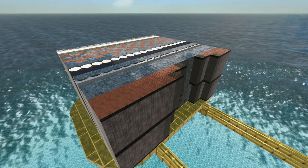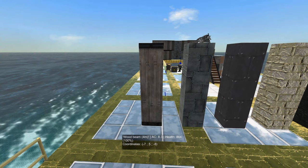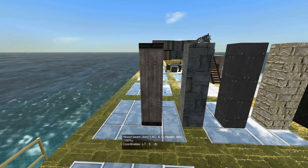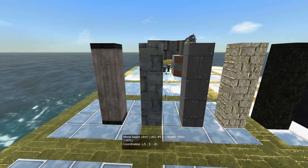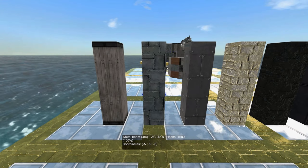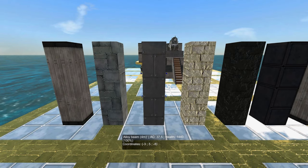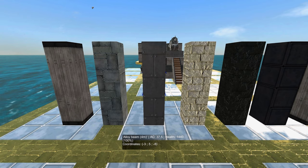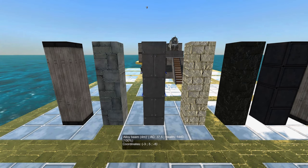Let's do a little rundown of these block types and what their uses are. Wood: the most amount of health points for the materials you spend, and thus the best damage absorber, especially for kinetics. Metal: the most amount of armor class per material — if you need decent armor and don't know what to put, use 2 layers of metal. Alloy: less health points and less armor than metal, but comes at the same cost. However, it's lighter and floatier than both wood and metal — best choice for aircraft and super light boats.